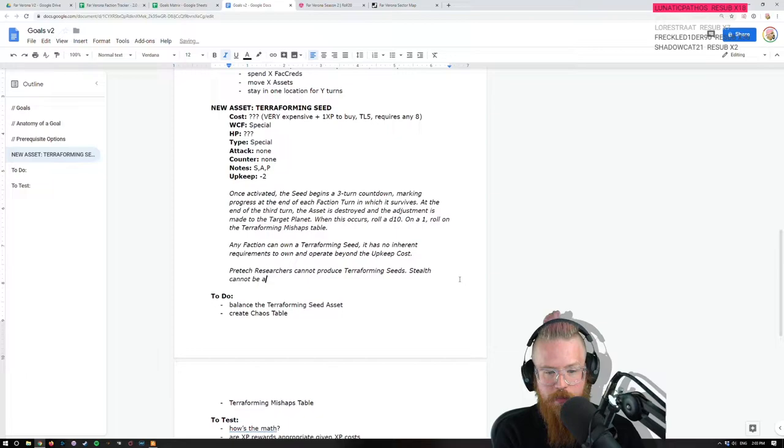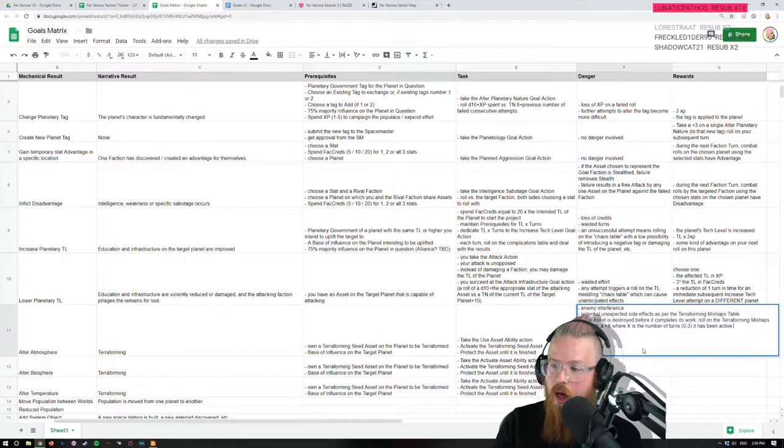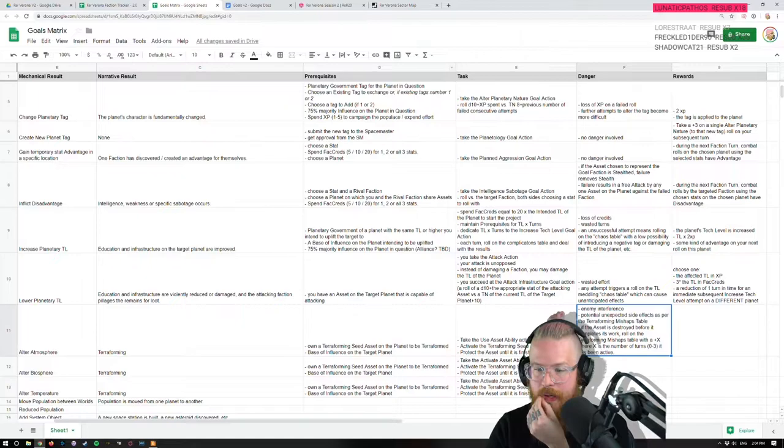Stealth cannot be applied to a terraforming seed — it's too big, like a facility. They'd be huge, like factories you install in the poles. One of the tags is the planet gets 'terraforming failure' as their tag. You can change their allegiance with saboteurs — sure, yeah. Maybe you can steal them, that makes sense. Could be a modular space station. Would terraformers help with changing TL? No.